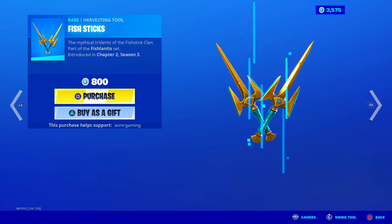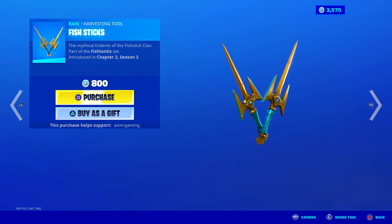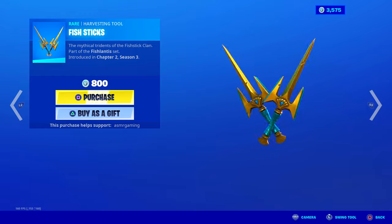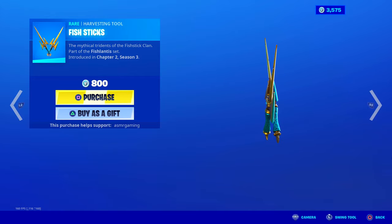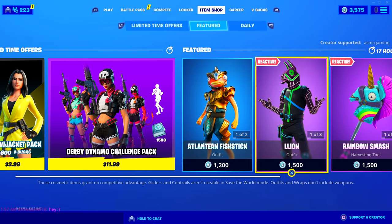Here are the official harvesting tools — Fish Sticks, a mythical trident of the Fish Stick clan. No unique animation, but nice sound. The design is definitely the strongest thing about these harvesting tools — solid, like gold. Looks very shiny and cool. Definitely goes with the Fish Lantis set. I like this skin and the harvesting tool together.